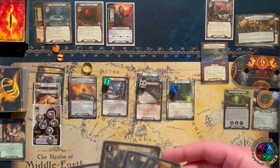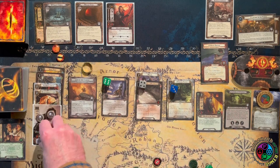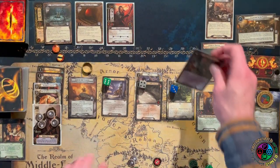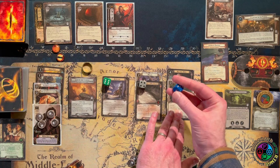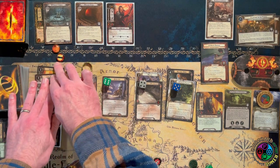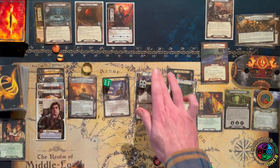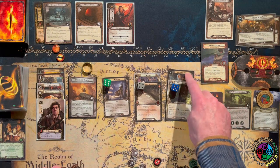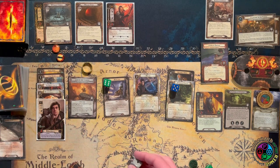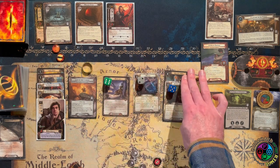I have a decision — I can play the first card without a resource match. I'm going to play the Master of the Forge first — it's an event with stats, as John likes to say — and then I'm going to play Ancestral Armor on Sam: plus two defense and plus two hit points. With the Spare Pipe, Sam now has six hit points and can survive the Archer Orc that does direct damage when it engages you plus Archery 2. Now I'm defending for at least five, but that's my second restricted attachment, so I need to get rid of the Dagger of Westernesse. I'll keep Sting and get rid of the Dagger.